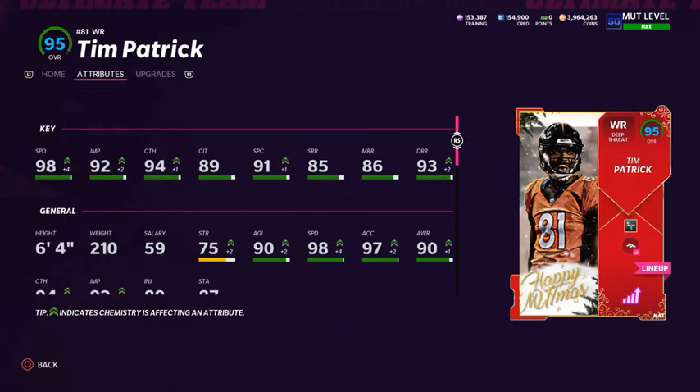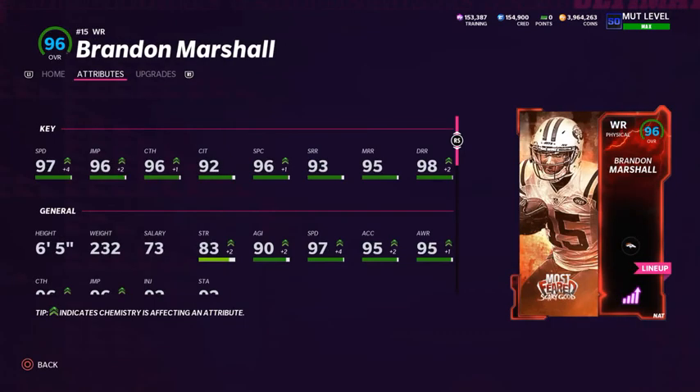For wide receiver two, I have Tim Patrick - the Stocking Stuffers card. He has 98 speed, 92 jumping, 94 catching, 89 catching in traffic, 91 spec catch, 85 short route running, 86 medium route running, and 93 deep route running. He's also six foot four, which is nice to have another tall receiver. I'm running the Deep Out Elite ability on him.